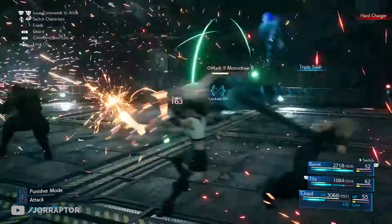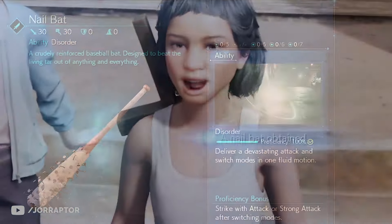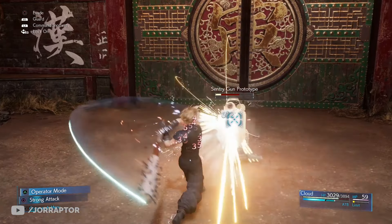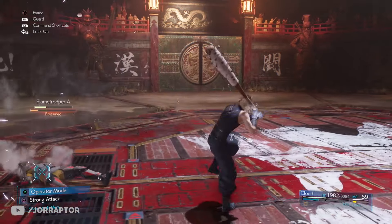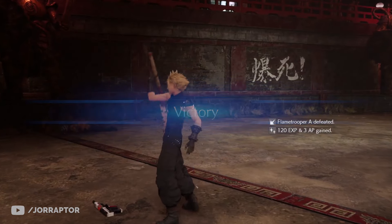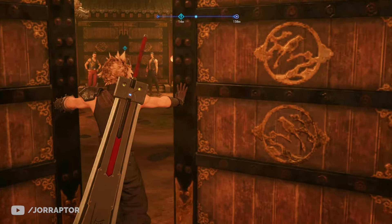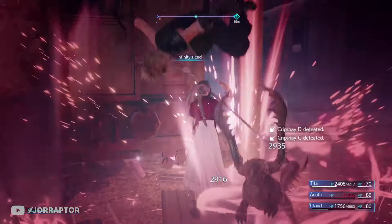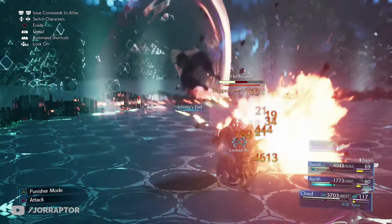The Nail Bat was discussed in a previous video — you get it from the Kids on Patrol side mission in chapter 8, or you can buy it later at the Sector 5 weapon shop in chapter 14. It plays differently from a regular sword and has the Disorder ability, which performs a powerful attack and instantly switches to the mode you're not currently using. Shortly after, you can get the Hardedge from the wall market weapon vendor — it looks like an even bigger Buster Sword and has the Infinity's End ability costing two ATB charges. You charge it up then deliver massive damage, especially on a staggered enemy.